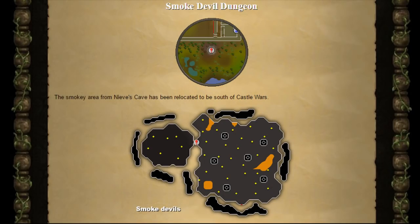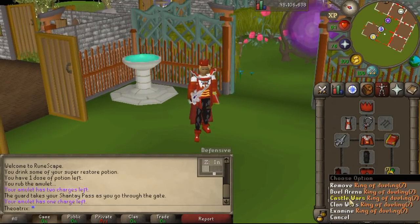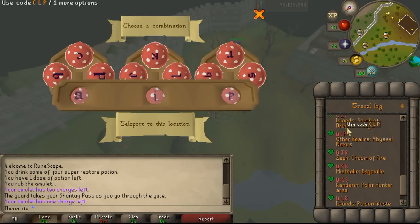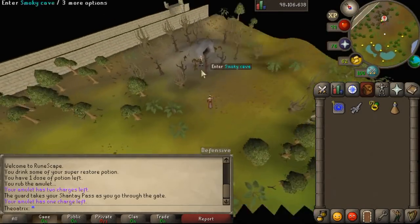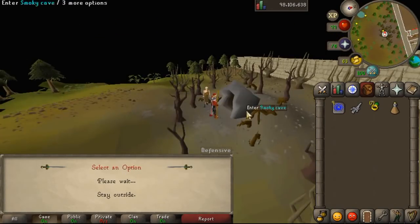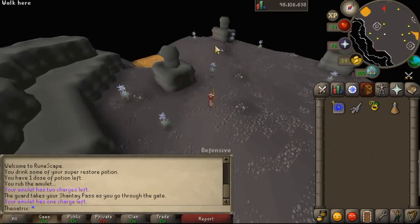Next is the Smoke Cave and this is the new location for Smoke Devils and the Thermonuclear Smoke Devil boss. This cave is very close to Castle Wars, so one of the fastest ways to get there is to use a Ring of Dueling to Castle Wars and then run south. The alternate way is to use the fairy ring code BKP which takes you near the Chompy Birds and then you just run a little bit northeast and you're there. The layout of this cave has remained exactly the same as before, but the walls are a slightly different grey colour.